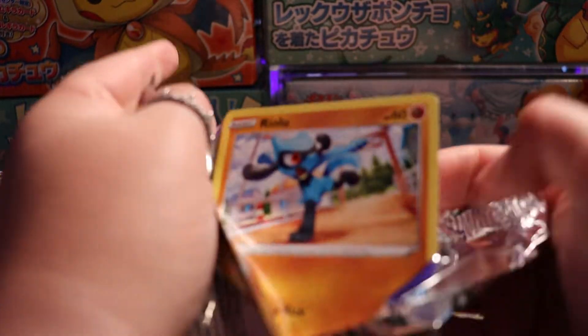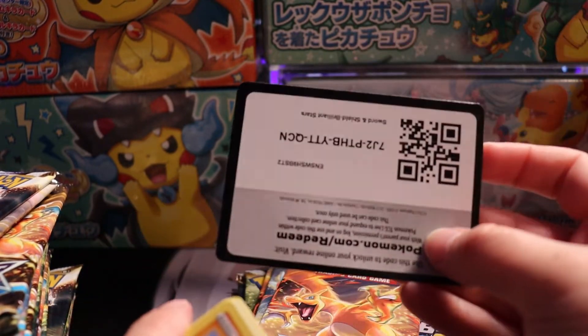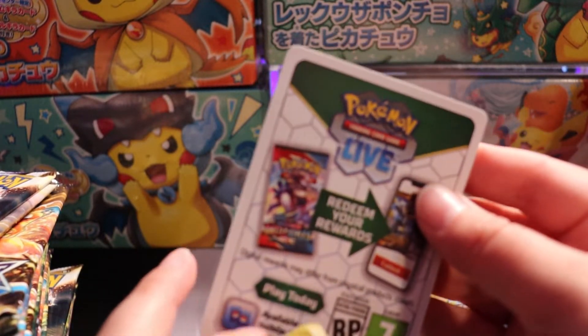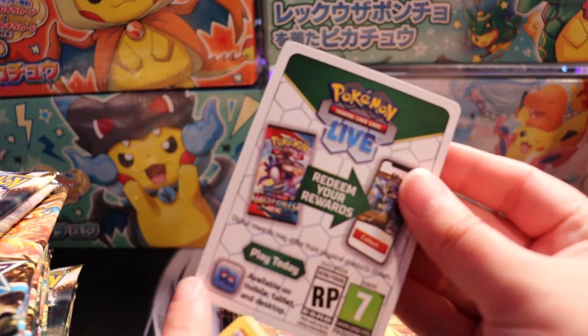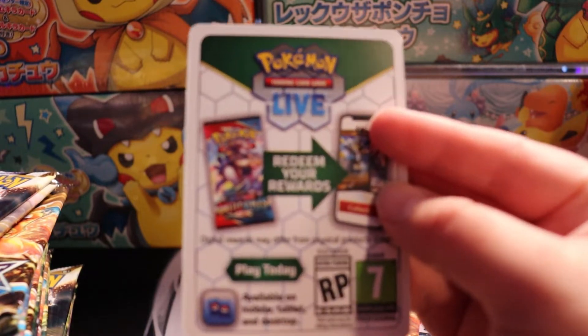One thing I have noticed with the scan code cards - here's a freebie for you - is that there are white borders and then there are green borders as well.